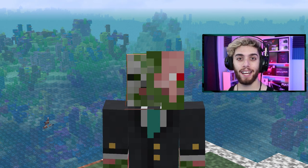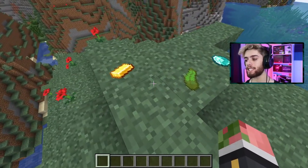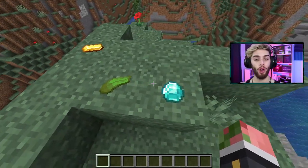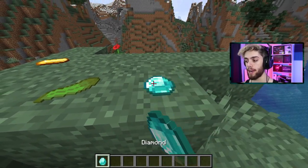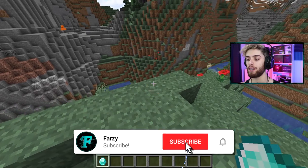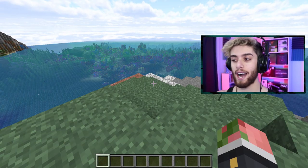There is no better building hack than using invisible item frames. Check this out — we can place down blocks on the ground with no actual item frame in sight. We can move these items, pick them up, break them, place them back down, whatever we need to do. These are overpowered for building. First off, how to get them.